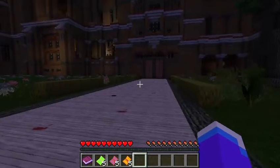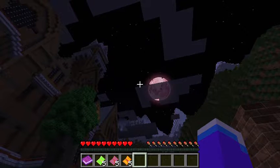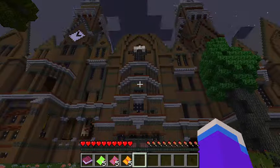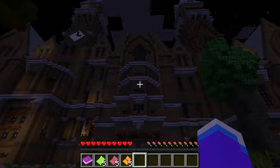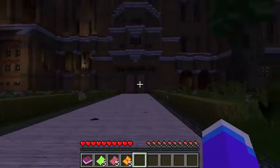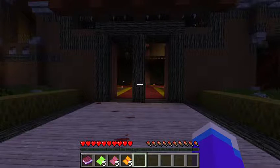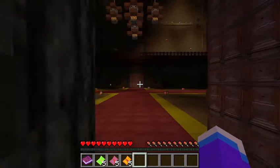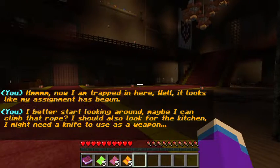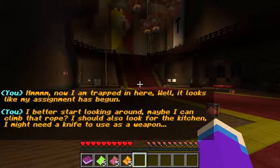Looks like the gate's open. There's blood everywhere. I need a buffet. Okay, that made me jump a little bit — though I half expected it. Looks like I'm trapped in here. It looks like my assignment has begun. I better start looking around. Maybe I can climb the rope. I should also look for the kitchen — I might find a knife to use as a weapon. I'm putting the kitchen on the ground floor.